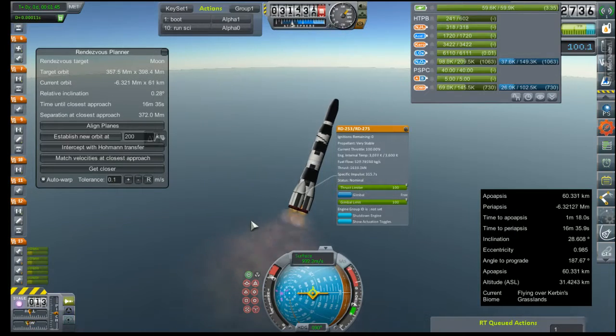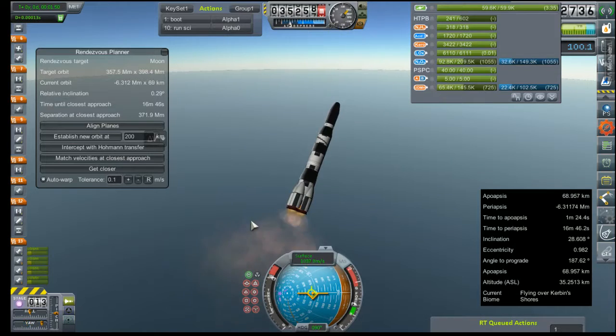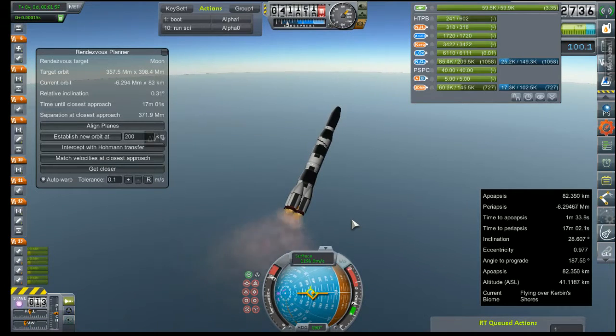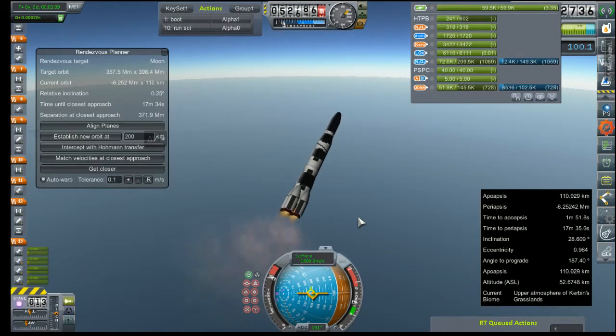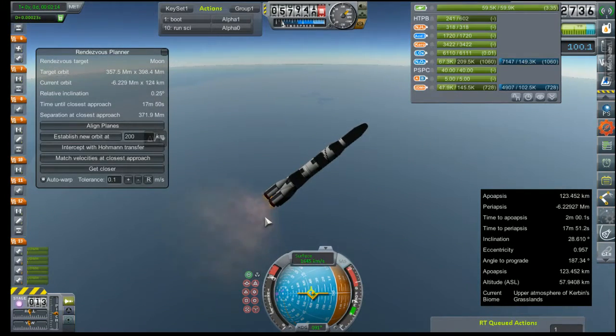The RD-235 is 1,635 kilonewtons of thrust range. As long as we don't incur a failure — just please don't let me have jinxed it — everything can go pretty well. Deviating some more; might be too big to correct much of this. All right, coming up on stage sep. This stuff burns a lot slower than I thought.